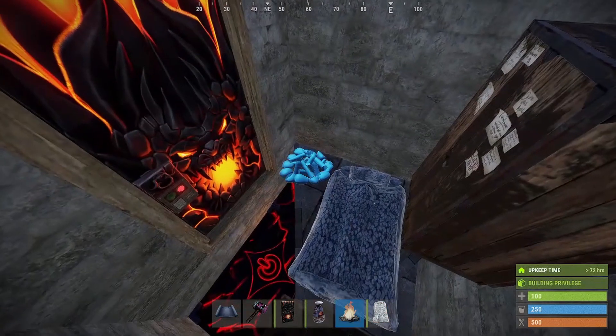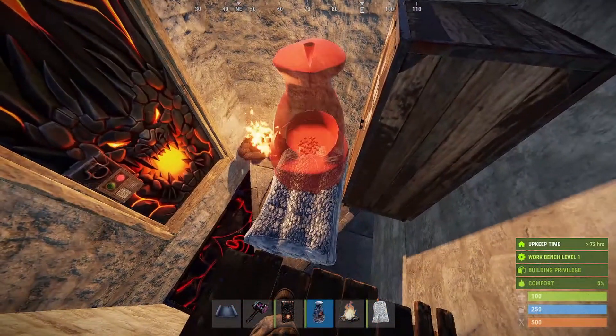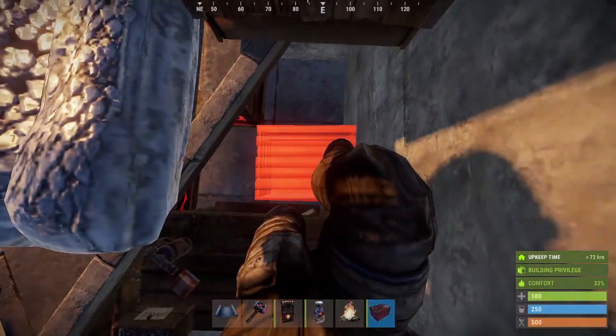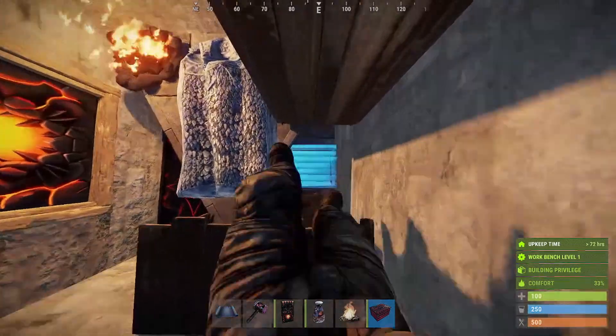If you're lucky enough you could probably put a campfire there — make it look pretty, get it nice and bright. Get your small box and just chuck it in here just to get more room.